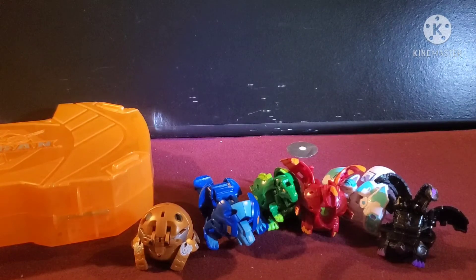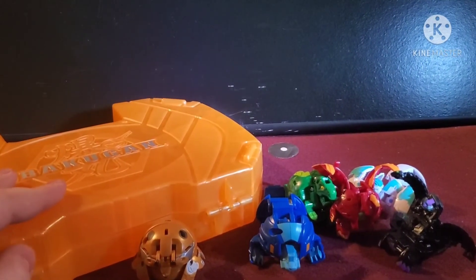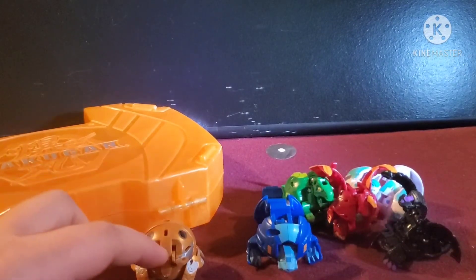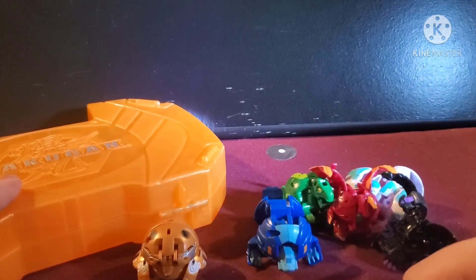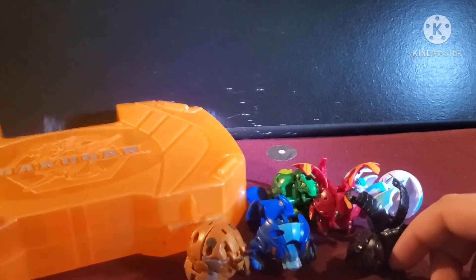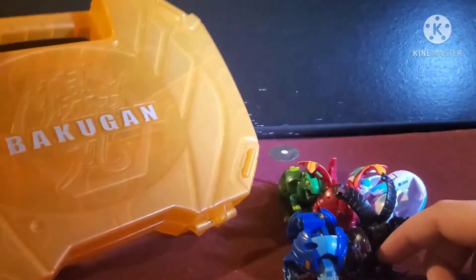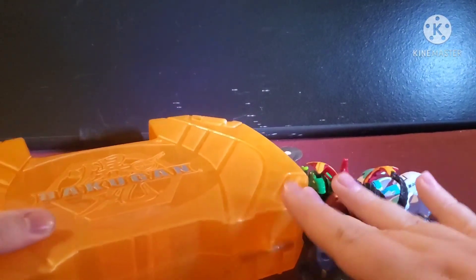I think this costs fifty dollars in store. Cores are about seven dollars each, so six cores is thirty-five dollars, and the storage case is roughly fifteen, so it's approximately the price it should be. It's good to have the carrying case so you can bring your Bakugan with you. I really like that I got an Aurelis one, since Aurelis is my favorite faction.